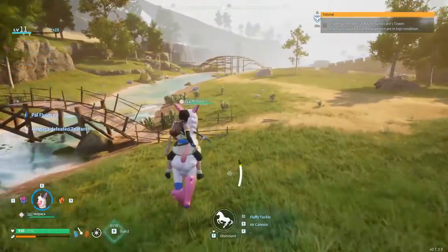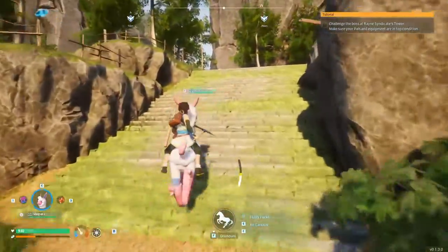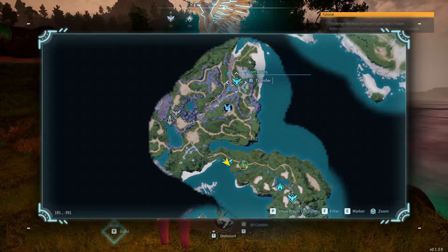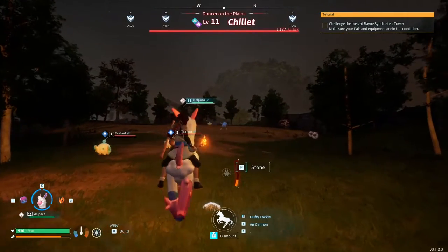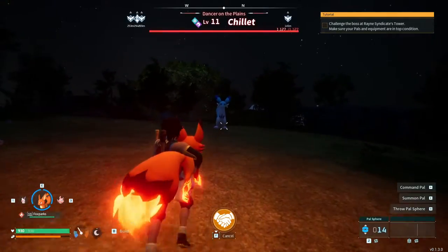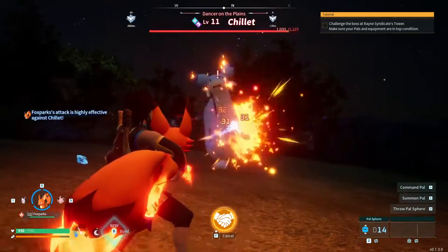Maybe we'll loop back around and see if there's any of those bigger pals roaming around that we might be able to knock out and take with us. What is that? Chilette, level 11 - I wonder if that is like a rare spawn of sorts. Do we fast travel there, run up back and try and find what it is? Oh, there it is. Chilette - Dancer of Plains. It's like an ice dragon type. Can we capture it? I don't know. Let's go in for it - it's got 1000 damage. This could be very stupid.